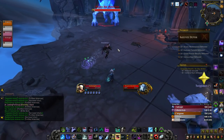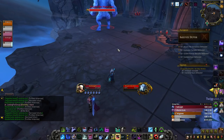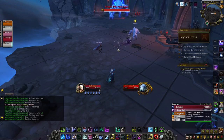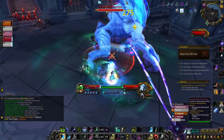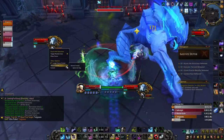The next dungeon is called Sanguine Depths, another Venthyr-focused dungeon. In this dungeon you'll have Anima Cages, which upon activation will start siphoning anima out of nearby enemies. When those enemies are slain, you get a buff of 5% damage and healing per enemy slain, so being able to clump up enemies and nuke them near these Anima Cages is going to be helpful.